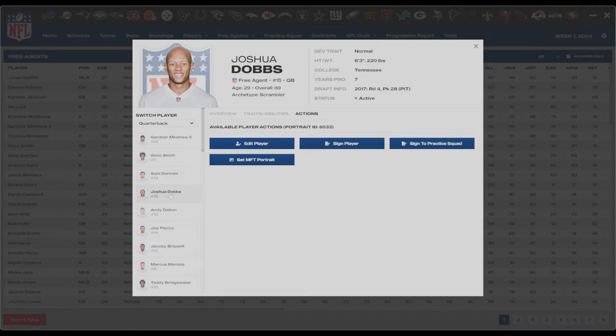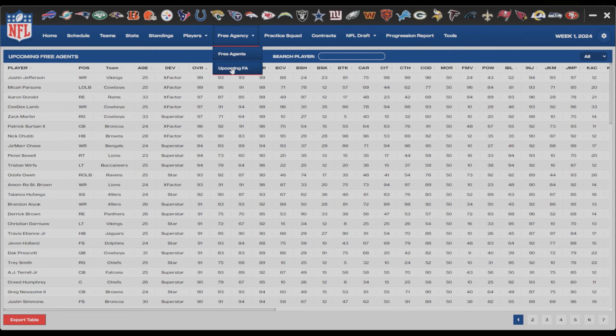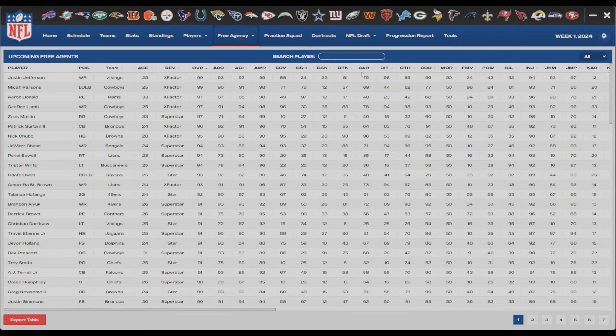On the market you've got Gardner Minshew, Geno Smith, Sam Darnold, Joshua Dobbs, Joe Flacco - I like that a lot. Another benefit of this screen is being able to very quickly see your upcoming free agents without firing up the game. A quick glance shows who's going to be an upcoming free agent and when. Looking at Justin Jefferson here - four years pro - and it looks like he'll be becoming a free agent very soon. I really like that a lot.